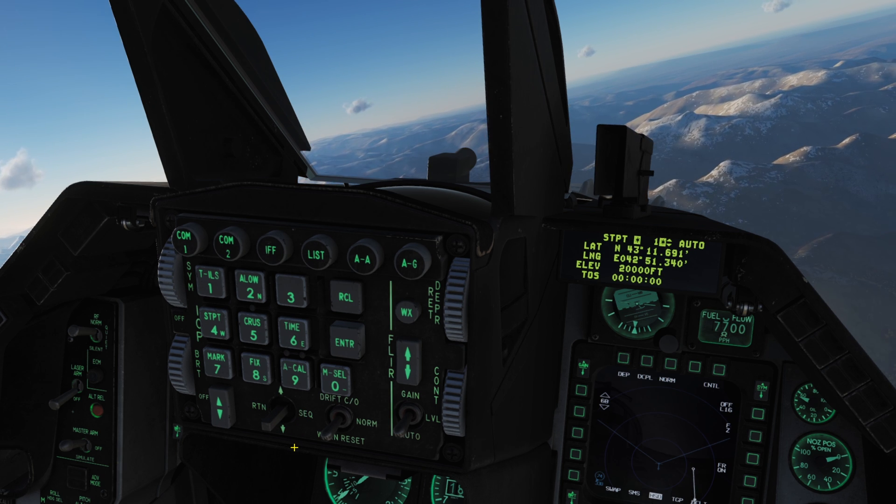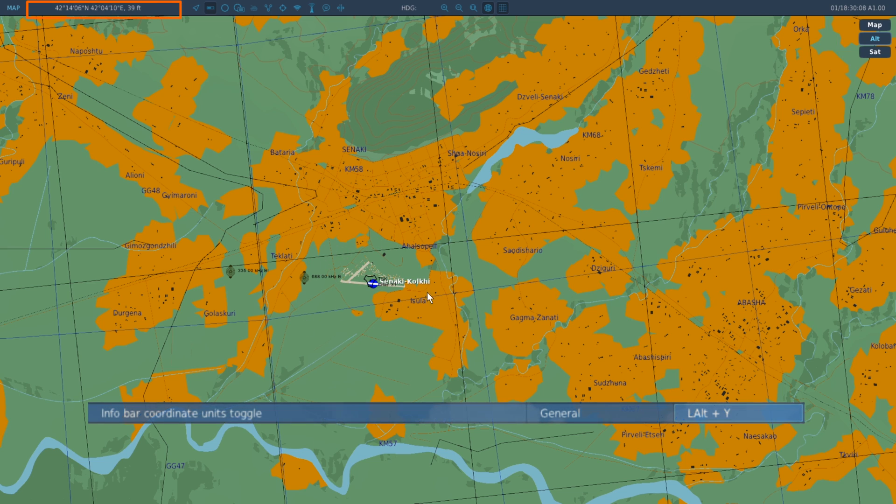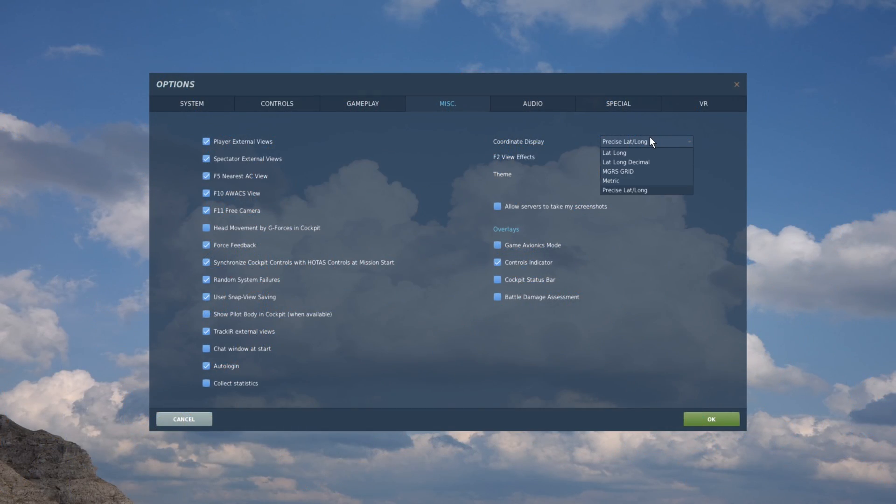We can get coordinates from the F10 map. Coordinates of our mouse cursor are shown in the top left of the screen. We can cycle the format with left alt and Y. Pressing this twice we can get to our desired format: degrees, minutes, decimal minutes. Alternatively we can choose the default format in the options menu.